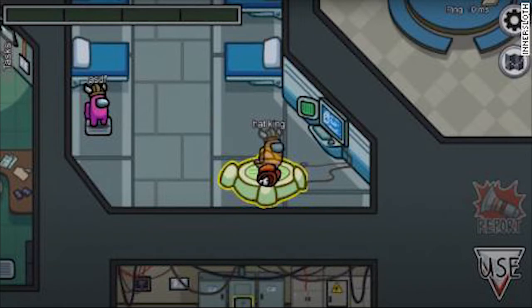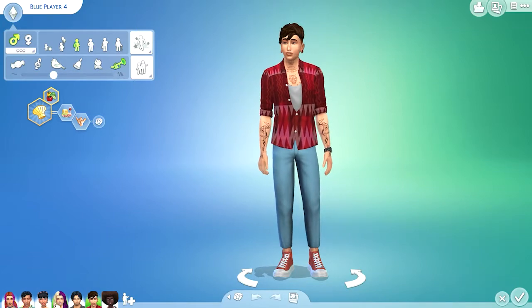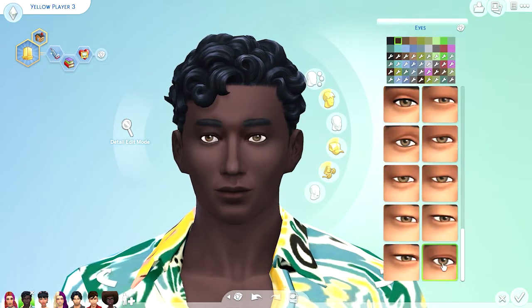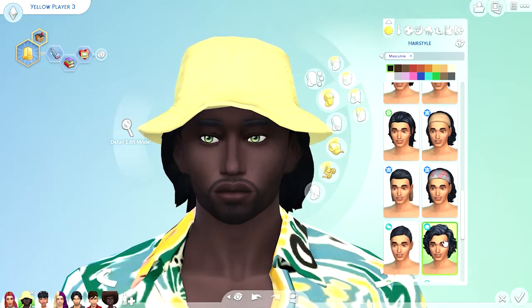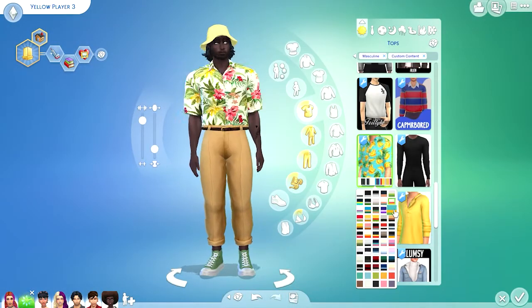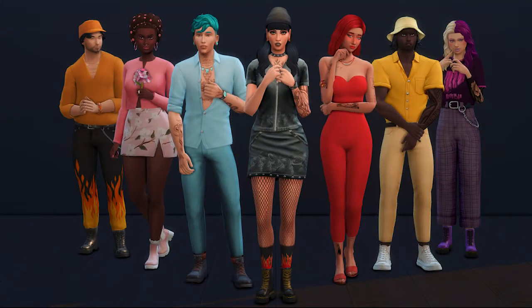The next step in the process was to actually make the Sims, and as someone who loves Create-a-Sim, this was by far my favorite part of the process. To save myself some time, I used some of my pre-made Sims and edited them to reflect the colors of the characters. I could have put them in some kind of jumpsuit, hazmat, or spacesuit to reflect how they look in Among Us, but I thought it would be more fun to keep the Sims style and dress them in normal clothes in their particular colors.